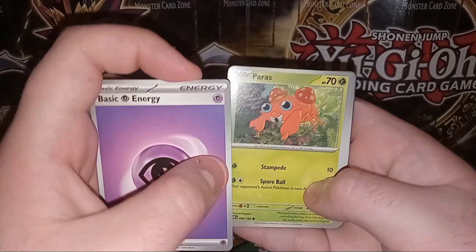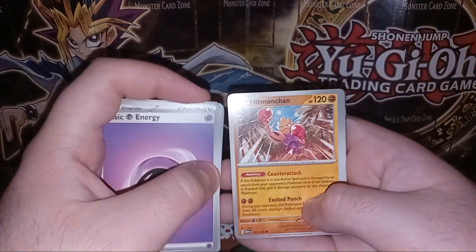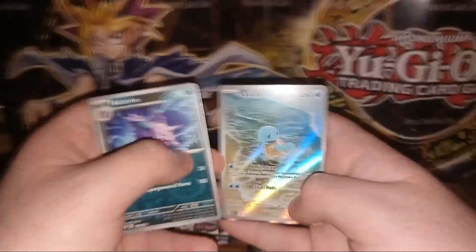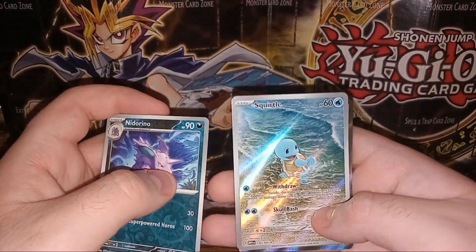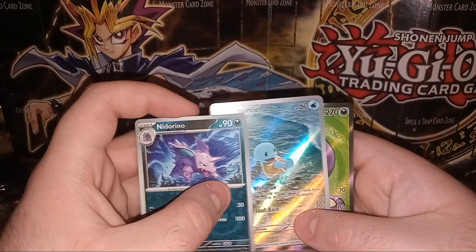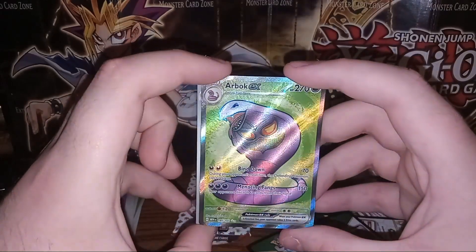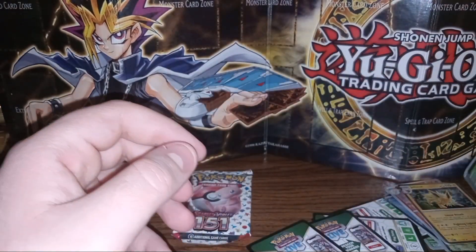We start off with a Psychic Energy and go into Gastly, Paras, Voltorb, Krabby, Slowbro, Dewgong, Hitmonchan, Nidorino as a foil, and a Full Art Squirtle — very nice, I am very happy with that. That's probably worth a little bit of money because people want the whole sets of the evolution line. On the end we have an Arbok EX full art — very nice, I'm honestly happy with that. I feel like Arbok should be a more popular Pokemon.